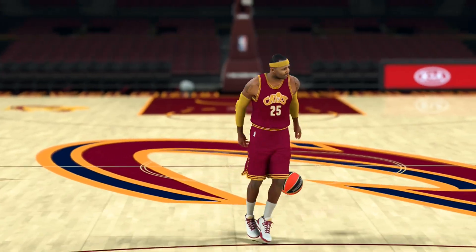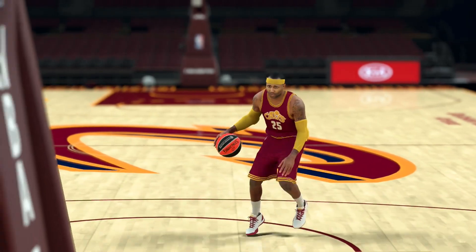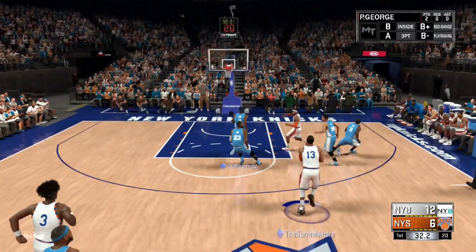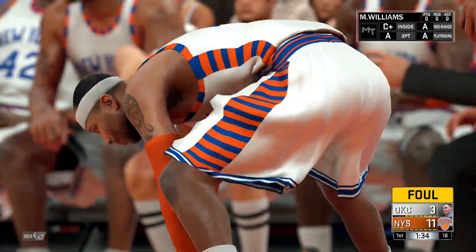He has the Monte Ellis size up. He has that super space-creating behind the back. And then he even has that Damian Lillard size up back gatherer that you can catch people with if done properly. So a 90 mid-range, an 86 three-pointer, an 88 shot close, and a 93 speed with ball with these animations — for less than 2,000 MT, that's one of the best hidden gems in the game.